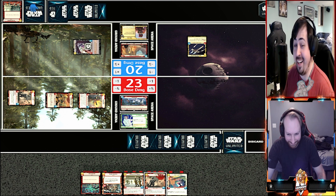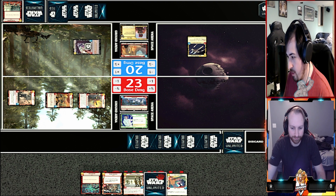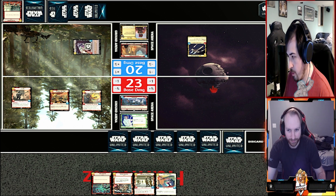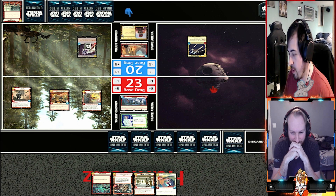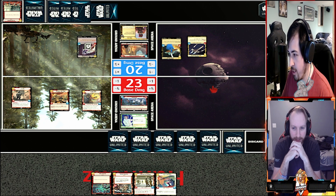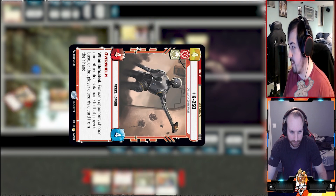You're not getting it - I knew you wanted it next turn. What do I want to put down? I'm going to tap two. I'm going to play - when played, if I control another Cunning unit, which I do, I have the Outer Rim Headhunter, I can exhaust an enemy unit that costs four or less. So we're going to exhaust K-2SO.